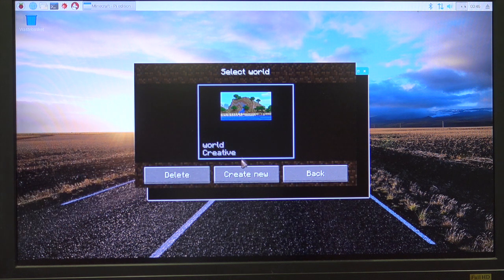If I create a world, it just calls it World Creative. And that world, if I've just built something amazing in it and I want to save it, I can navigate to its file and I can change the name of it.